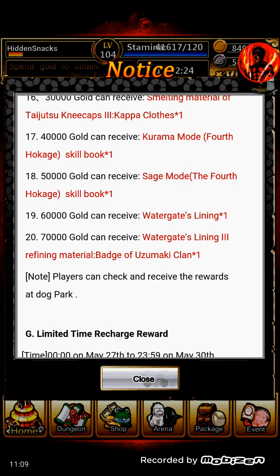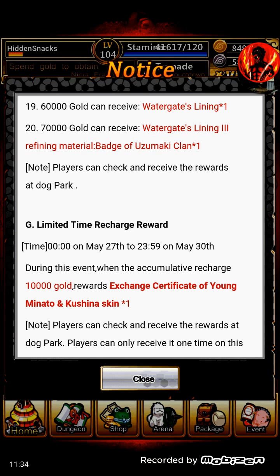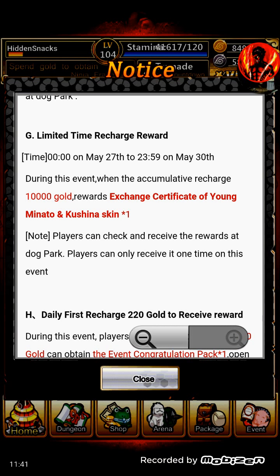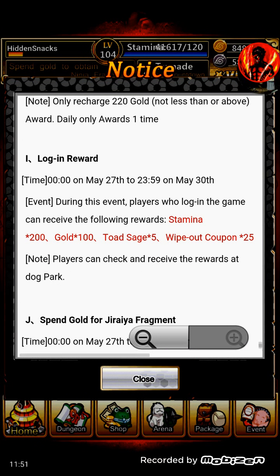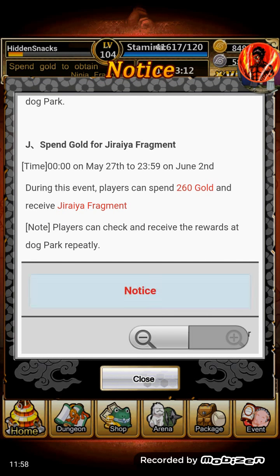It wasn't that much when I got it. They sometimes switch up their stuff depending on when and what's available. But the skill that comes with the refinement — after the third or fourth one — is pretty good. It usually activates almost all the time because, you know, the chance is pretty good. If you recharge 10,000 gold, you get the Minato Kishina skin. And then they have a login reward where you get 25 white poker ones and all that stuff. That's that event, and also today is double gold.